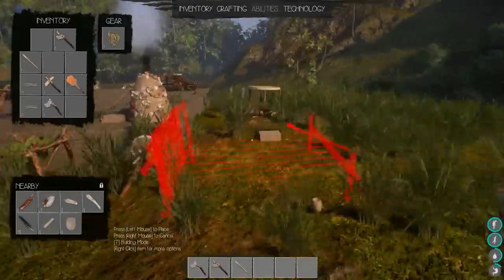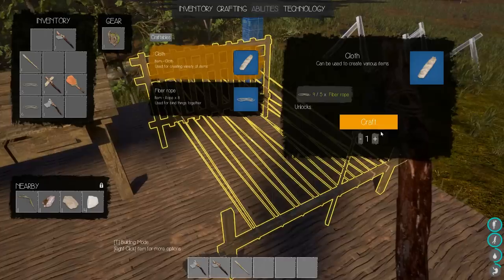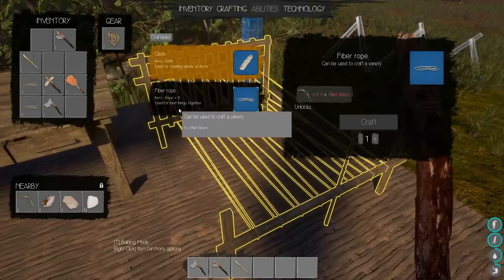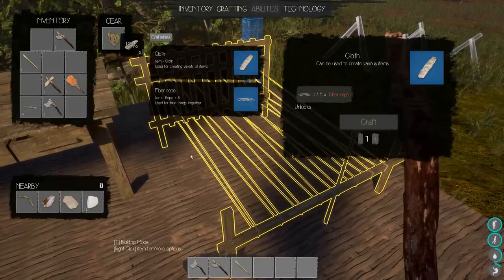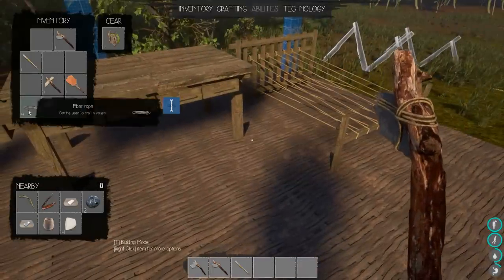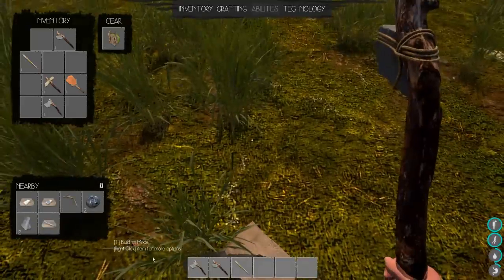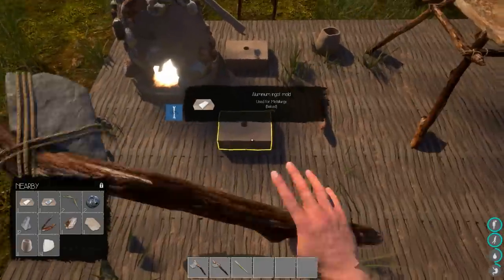Got two - okay, they're stacking groups of two. And then I need fiber ropes which I think I grabbed all those. We're going to have a primitive cloth weaver as well. We're going to move this inside - I just don't want them outside, I don't see the point. So we can make cloth out of fiber rope. We can make a bunch more fiber ropes too. It makes eight ropes out of four planned fibers - that's a pretty good turnaround.